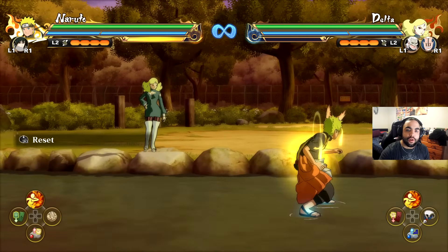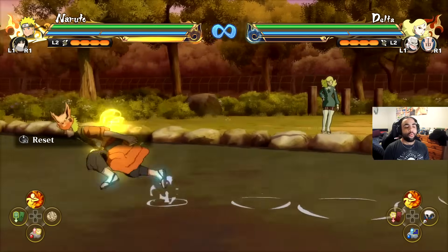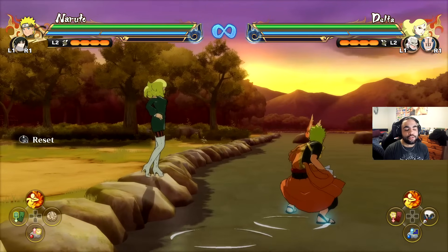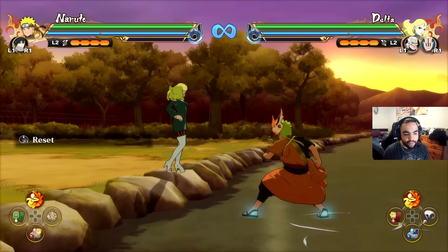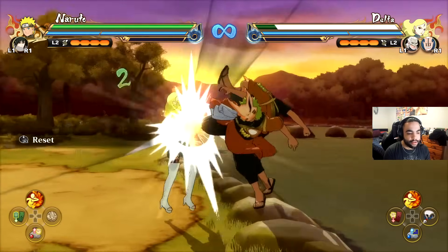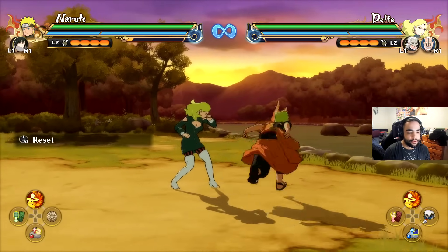Those are your basic three combos and how it all works. Once you've figured out the three combos of a character, your next step is to find the infinite in your character's combo. Every character has an infinite in their combo. Naruto has one — let me have a look — it's on his fourth circle hit.